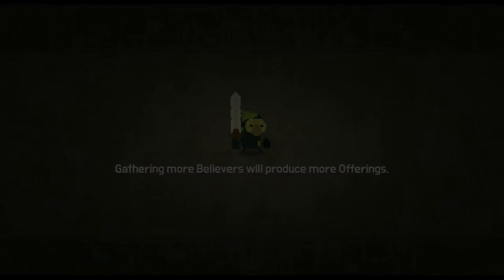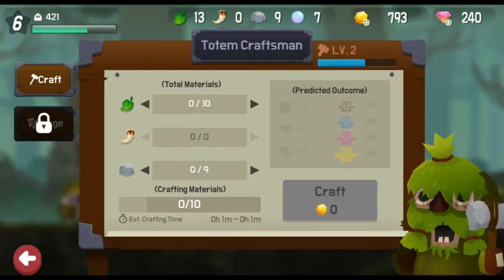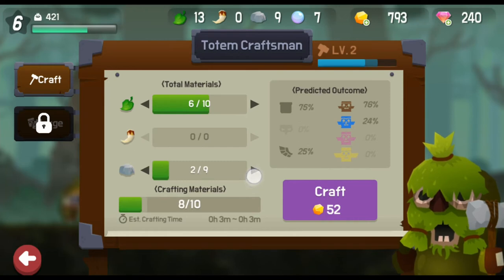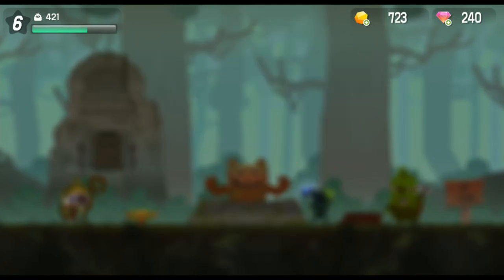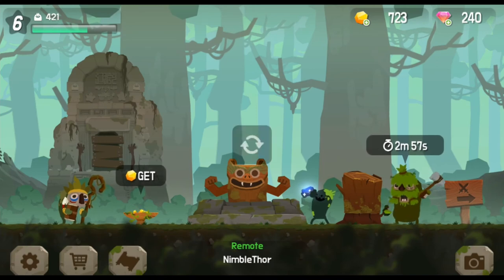We got 160 gold and some more materials to craft new totem poles. Let's start crafting a new one, loading it up with different materials — I want to add more stones, maybe six of them, because I primarily want some new wings. By the way, the more you craft, the more your little craftsman will level up, which means he'll be able to create even higher level totem poles for us.